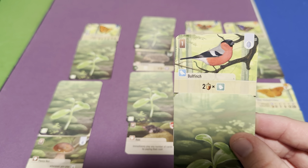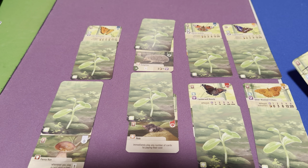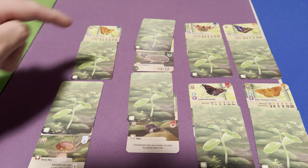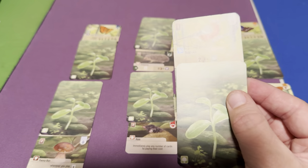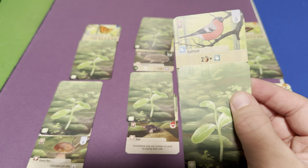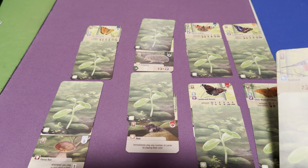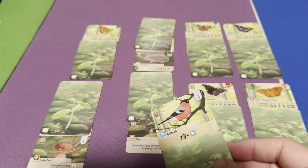Another good card for this strategy is the Bullfinch, because you score two points for all of your insects, and butterflies count as insects. So with the butterflies shown here, this bird would give you ten points. If you can get a couple of Bullfinches in addition to your butterflies, even better — though remember that takes up more space on trees.